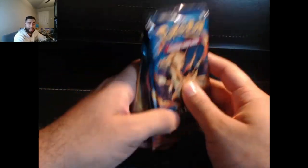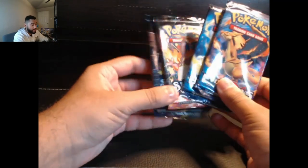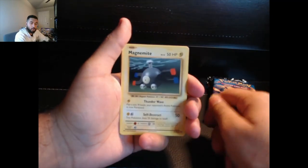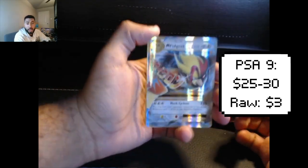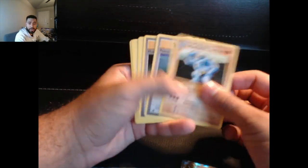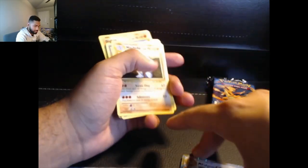Let's open up Evolutions — X and Y era. Look at that, reminds you of the old days. One two three four. Pidgeot EX — let's go! Look at that nice little hollow going on. We had Machoke, trainer cards, Magnemite, and our reverse was Haunter. That was nice. Here's the code card for Evolutions.